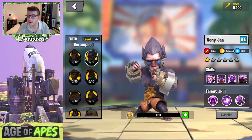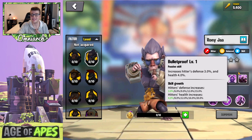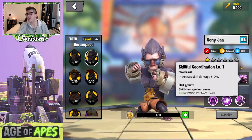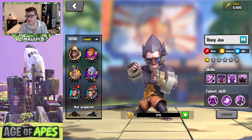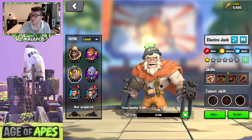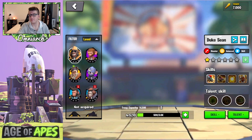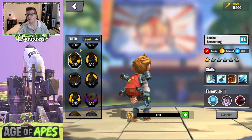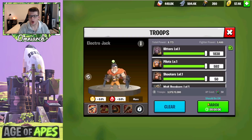Comparing Electro Jack to another legendary hitter, Roni Jaw — he also has some single-target damage factor, but he only gets 35% increased stats for hitters compared to Electro Jack's 50%. That's a big difference. Obviously you could pair these commanders together — same thing with Duke and Louise Armstrong — there's going to be that synergy with the same troop type bonuses.